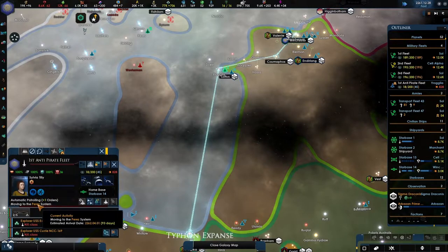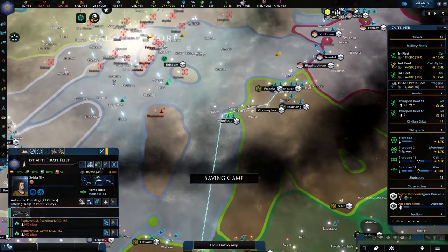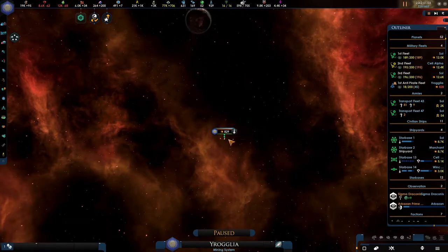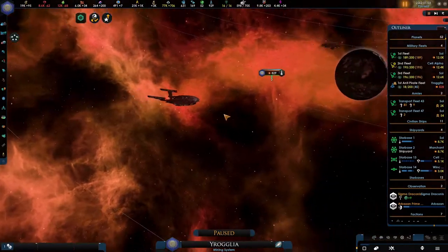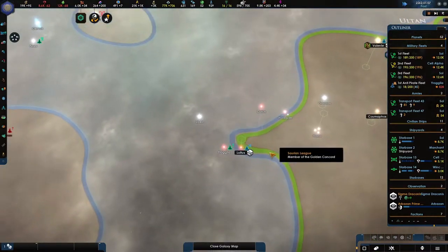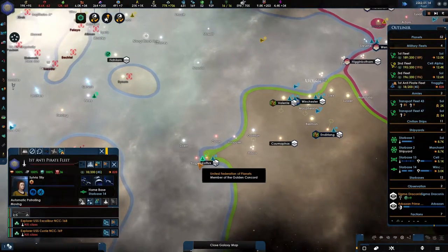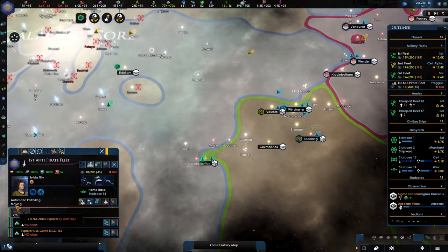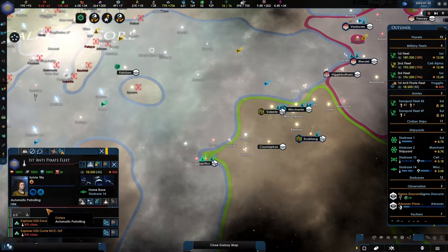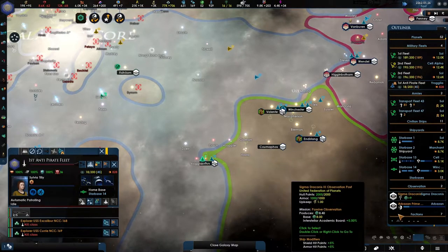We are going to get the next fleet up and running. You should be completely done — let's reinforce all with the old NX classes, which is so cool, I really like that. You are currently patrolling. I just wonder if she is doing this automatically. Look at this — I wouldn't want to be a pirate looking at this. Automatic patrolling — that's what you're doing.